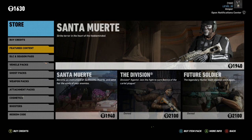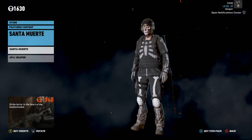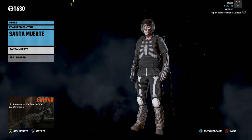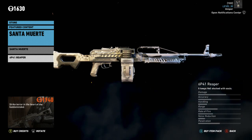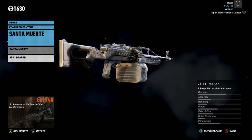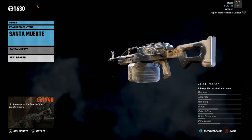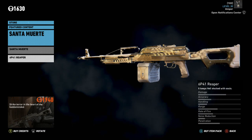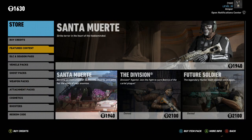If you go over to the store, you're going to see two packs available. The first Santa Muerte pack — 'Strike Terror in the Heart of the Feeble-Minded' — includes that costume we just talked about, but it also includes an LMG, the 6P41 Reaper, which has a cool light exoskeleton skin over the top of it. It has a description that reads 'it keeps hell stocked with souls' — that's badass. It is worth 1940 credits.